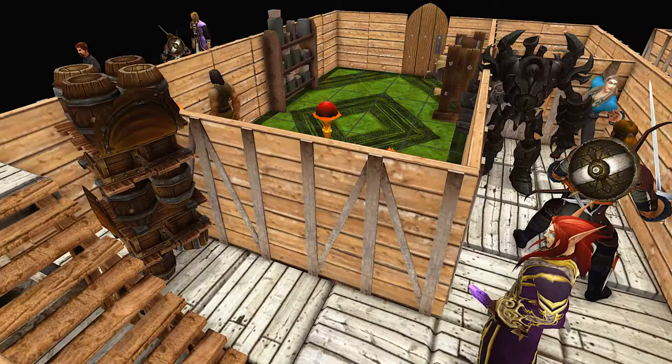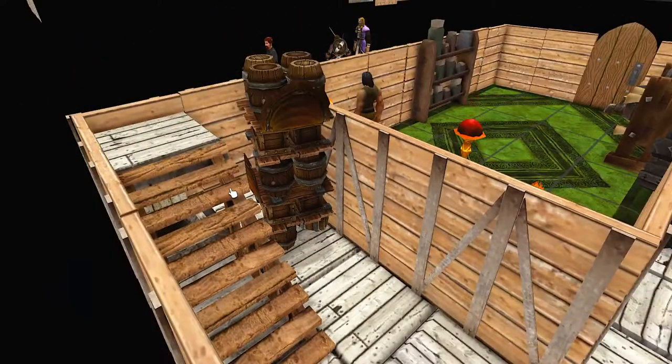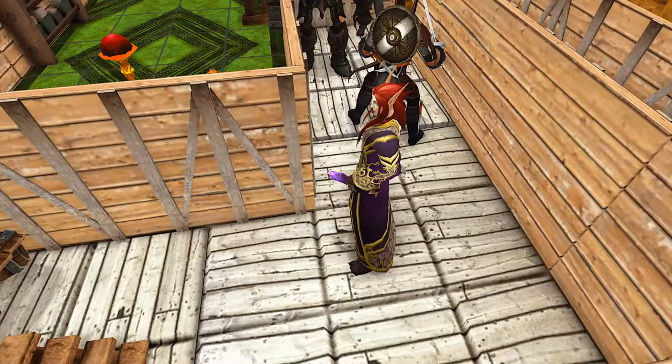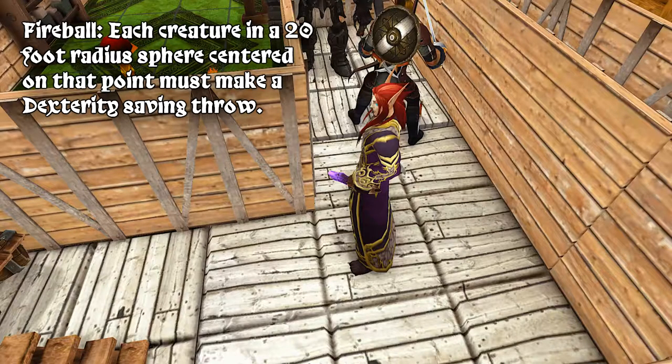This is Fireball. Each creature in a 20-foot radius... Yes, the cantrip ignited the barrels. Yeah, the barrels... Each creature in a 20-foot radius — it's basically gonna be Candlewick here — must make a Dexterity saving throw.